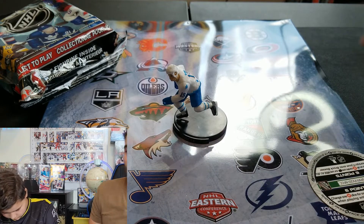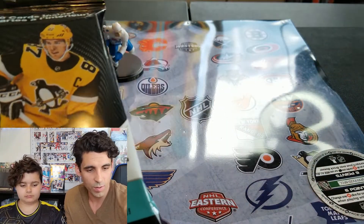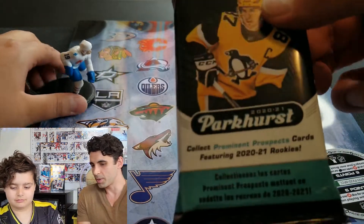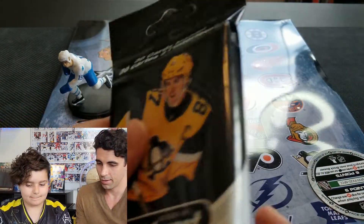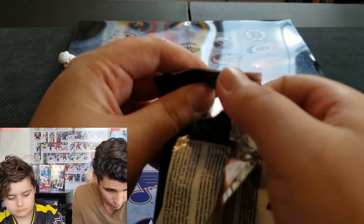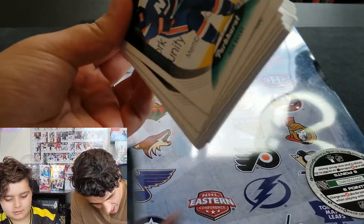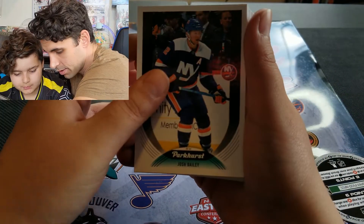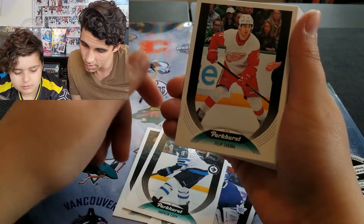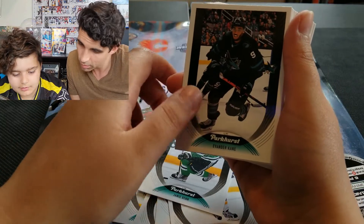This is the Parkhurst fat pack — it's got a lot of cards in there. Let's see what we get: Josh Bailey, Patrick Anderson, Andrew Copp, Philip Zadina, David Perrault, Jamie Benn, Evander Kane, Colin Miller, Pierre-Luc Dubois, Jacob Silverberg, Elias Lindholm, Anthony Beauvillier.